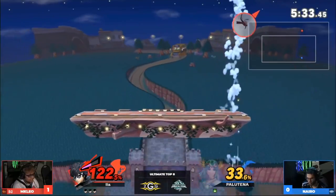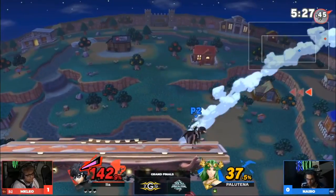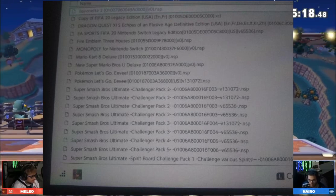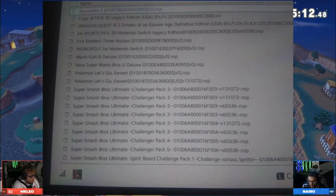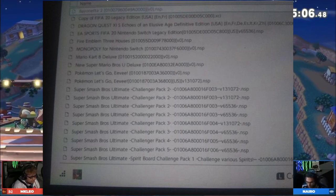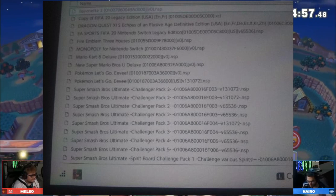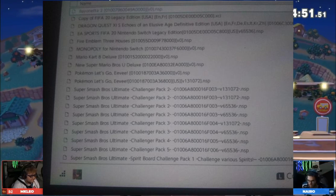In terms of why it says Challenger Pack 2 multiple times, I really have no idea. If any of you know anything about coding or why this information would appear this way, please let me know. Some skeptics will probably say this is fake, and it could possibly be — however, if you look at the bottom left corner and up the side of the image, you can clearly see that is a Nintendo Switch screen someone is currently looking at, so I'm pretty confident this is at least from a hacked Nintendo Switch.